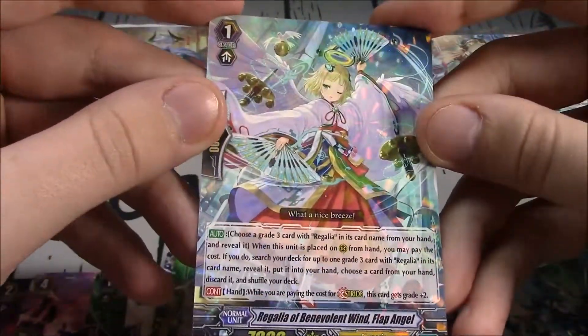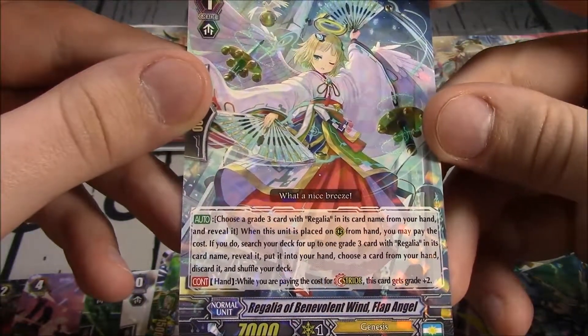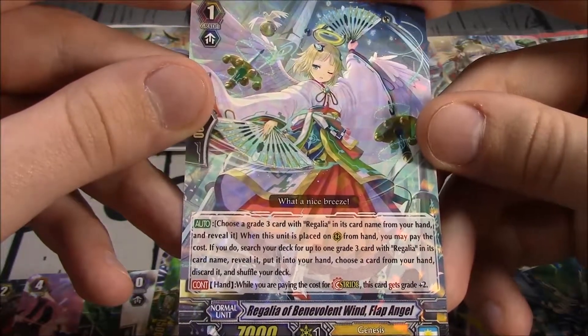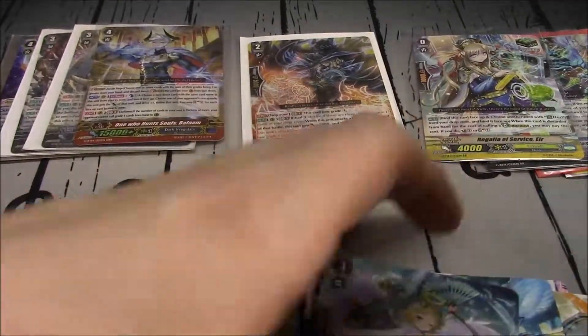And the Regalia Stride Father. Choose a Grade 3 card with Regalia in its card name from your hand and reveal it. When the unit is placed on your card from hand, you may pay the cost; search your deck for up to one Grade 3 card with Regalia in its card name, reveal it, put it into your hand, choose a card from your hand, discard it, and shuffle your deck. When you're paying the cost for stride, the unit is plus 2 grade.